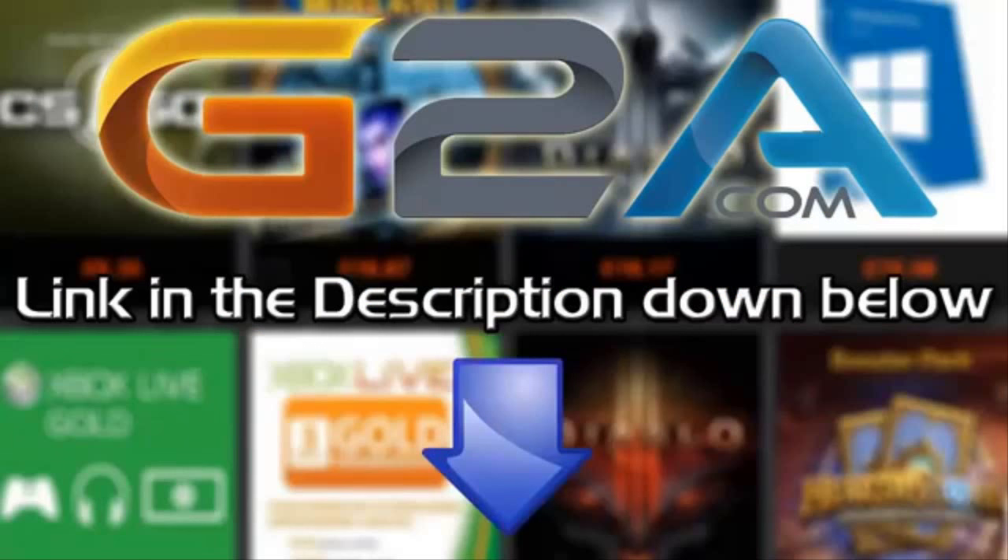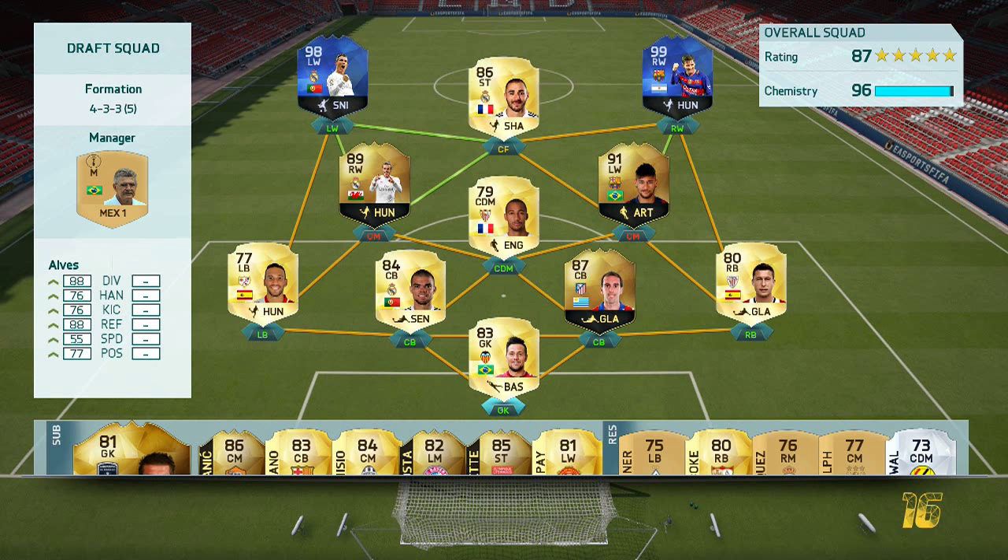If you want cheap Microsoft Points and game codes, check out G2A.com — links in the description below.